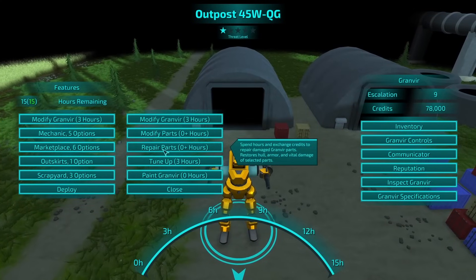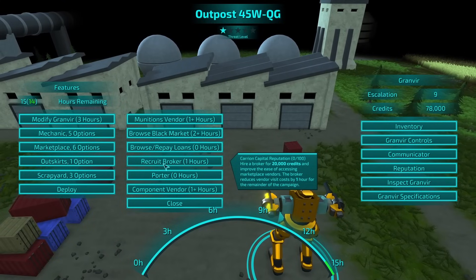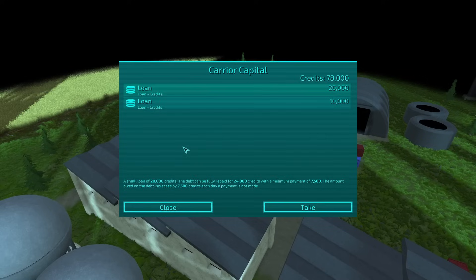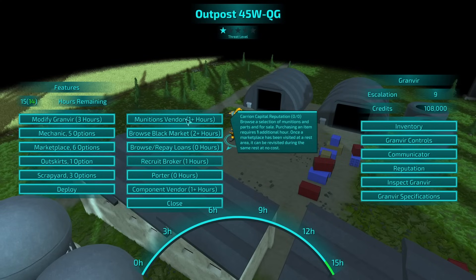Okay, so mechanic — repair parts. Tempting. Marketplace — recruit broker. So we can recruit. No, we still cannot. Because we haven't found carrying capital. Unless it is take a loan. I think we're going to take a loan. We're going to take two.